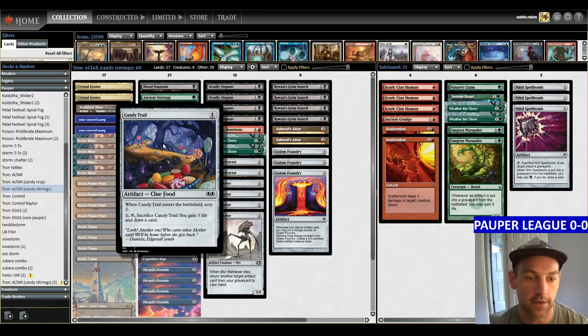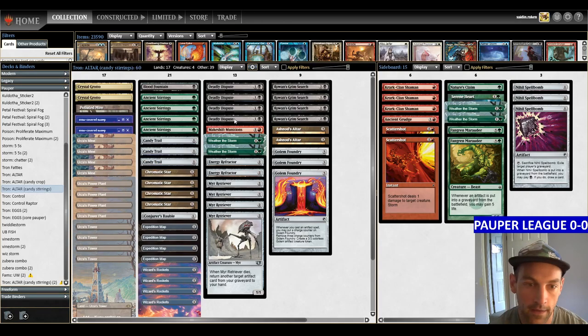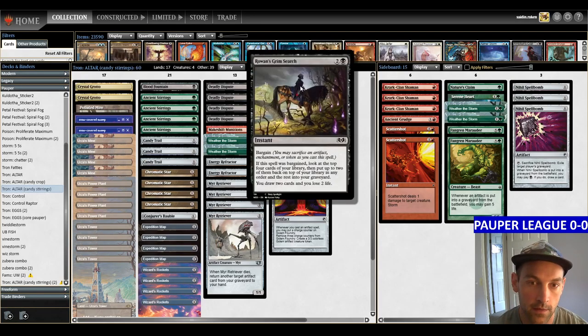Candy Trail, which I showcased in the last Altertron video, is a one-mana artifact that scryes two, and then you can sacrifice it to gain three life and draw a card — so it's a one-mana clue food, which is awesome. We also have the newer card Rowan's Grim Search, which has bargain and you can sacrifice an artifact, enchantment, or token. If bargained, look at the top four cards of your library, put up to two back on top in any order, the rest to graveyard, then draw two cards and lose two life.